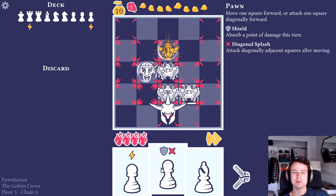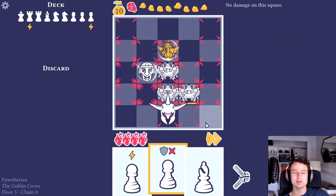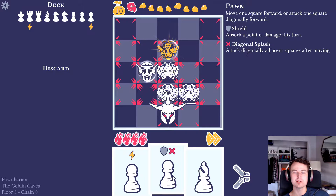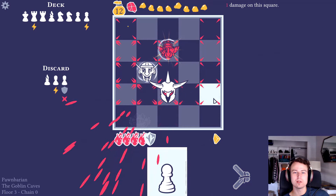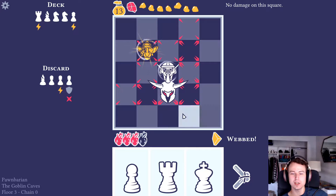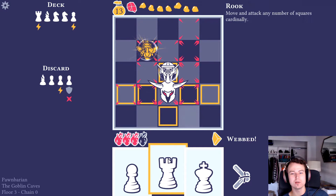This one attacks diagonally adjacent squares. I want to hit this guy but I can't just move a pawn there because there's nothing to attack. If I hit this guy it'll also hit him diagonally adjacent. This one gives me an extra action so I think we do that. We come up here, get the extra attack - we want to be taking out all the spider toads because they're limiting our attacks. I only get one move this turn but that's fine because we planned for it.